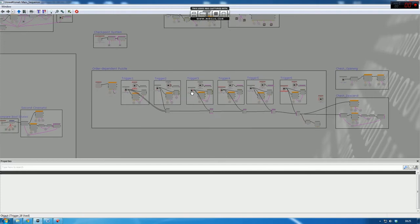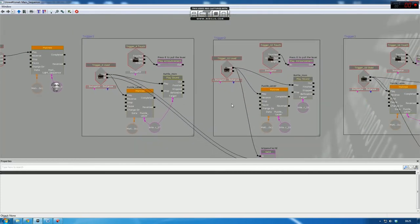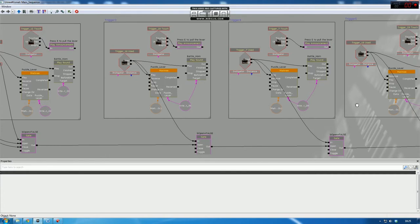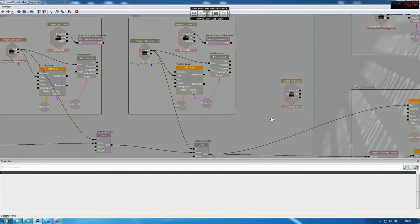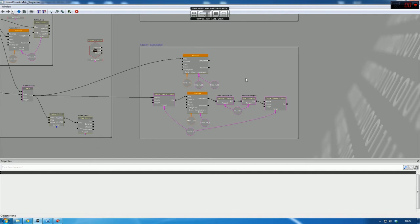I spent a lot of time trying to create the order-dependent puzzle because not only did it have to accept only the correct order, but it had to reset at any point a wrong lever is pulled. So I started doing research and I found the gate node, and although it looks simple now it was hard to link everything in that specific way so the puzzle would work in any situation, which required a lot of testing.